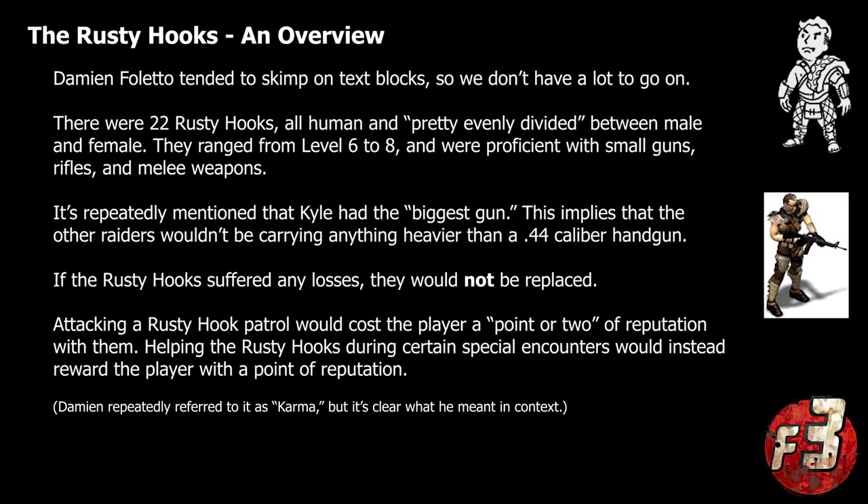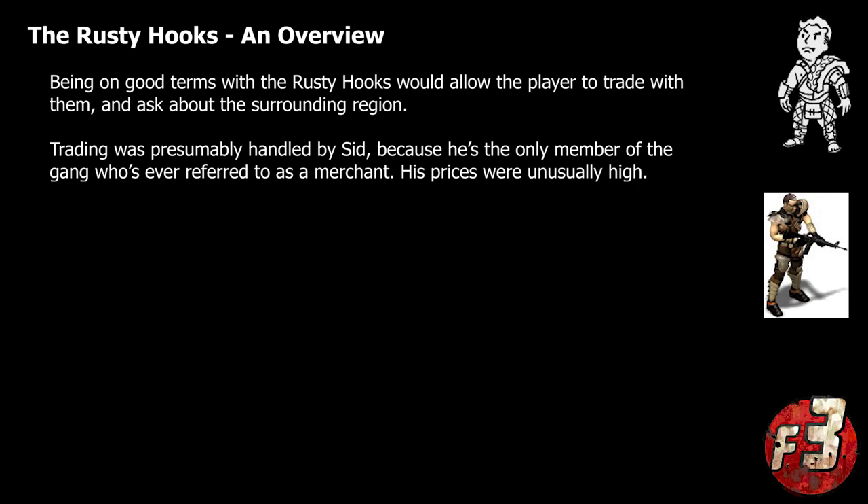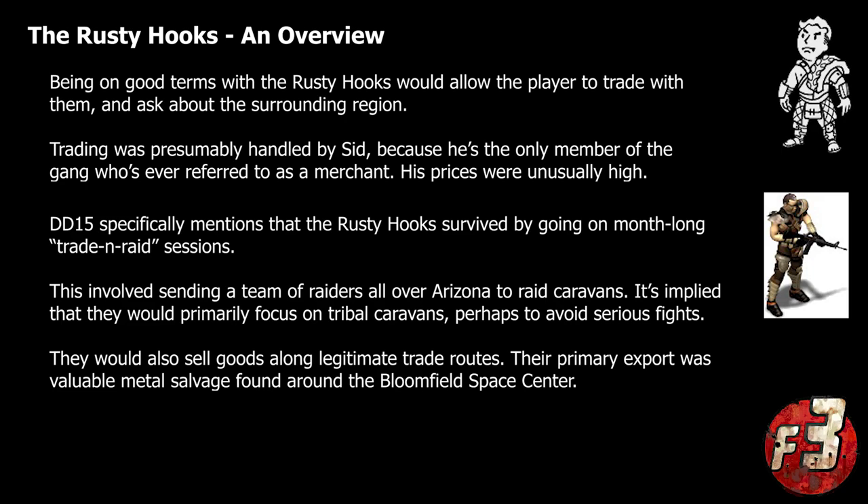If the player happened to encounter one of their patrols or wandered into the space center itself, the gang would first try to warn them away from their territory rather than simply attacking on sight. This would give the player an ample opportunity to make a good impression, potentially granting them access to a new trading post as well as an assortment of gang-related quests. The Rusty Hooks would only resort to violence if the player went out of their way to antagonize them or made themselves an overly tempting target. While they were a gang of raiders, they didn't actually resort to mindlessly mugging anyone they came across — rather, they would only go on raiding expeditions when running low on supplies, spending up to a month raiding caravans all over the Arizona region. The rest of the time they actually got by on trade, as long as their trading partners didn't ask too many questions.